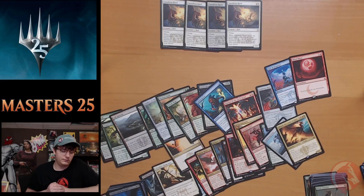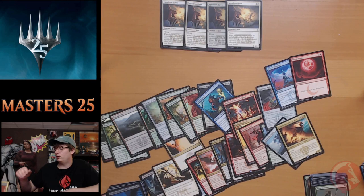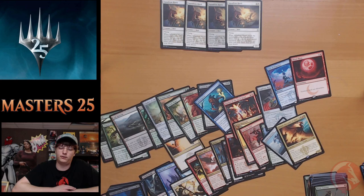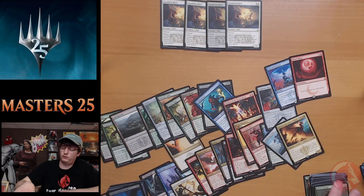All in all, I think this was a pretty solid box. It's not a box where you'd say it was absolutely terrible, but you might wish you got more. Our mythics were a little lackluster aside from the Chalice of the Void. But you could easily open less value — you couldn't really complain. We got three Nettle Sentinels which I'm happy about.